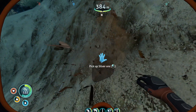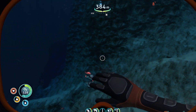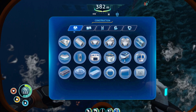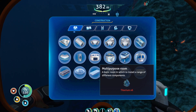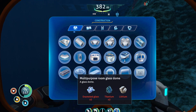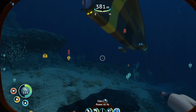Someone also commented that I should make a Dead Zone base, which I've actually never done before. So I actually came out here and made a bunch of platforms leaning out. I need to go get the stuff from my large room and my multi-purpose rooms — probably going to have two multi-purpose rooms off the end of this, and then a large room.